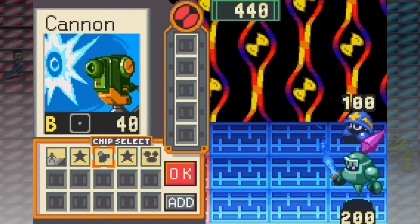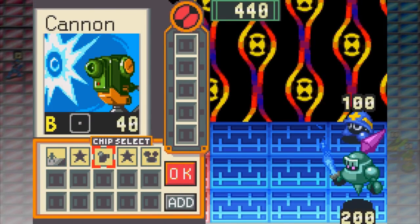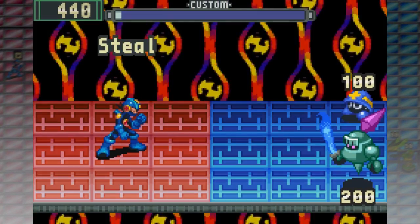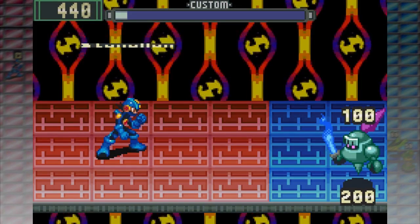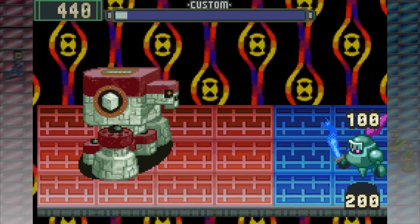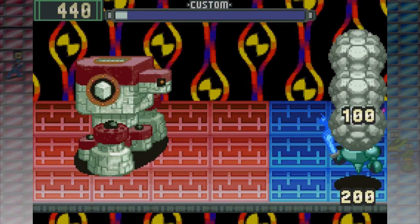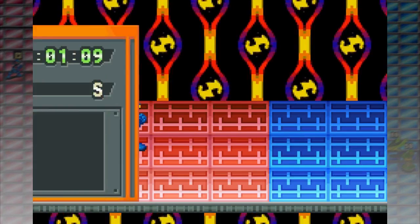Okay. Let's just use Area Steel. And Stone Man. Hit the one on the bottom twice. Great. One down. Okay, now just hit the Metar. Perfect! Sometimes you're a real gem, Stone Man.